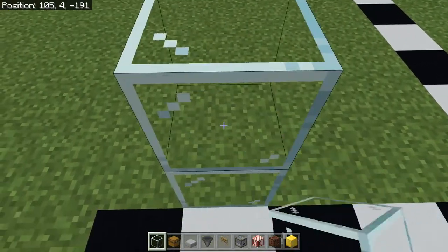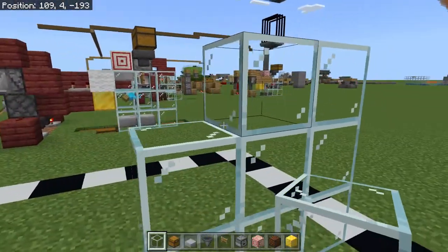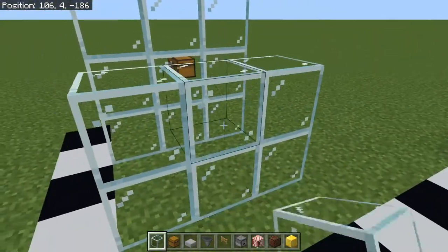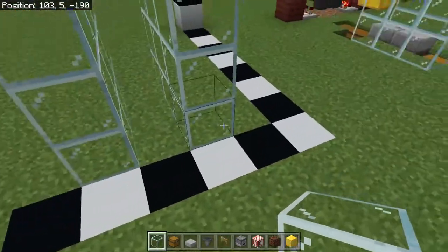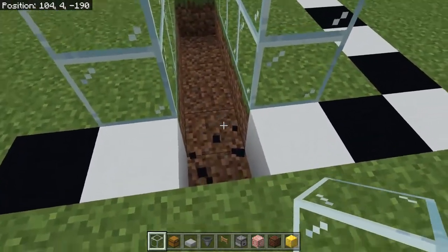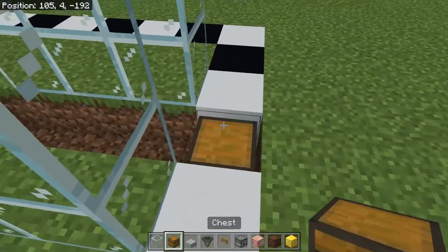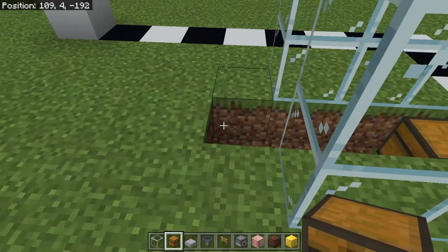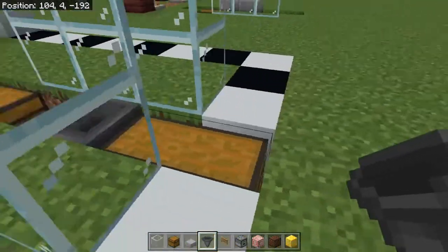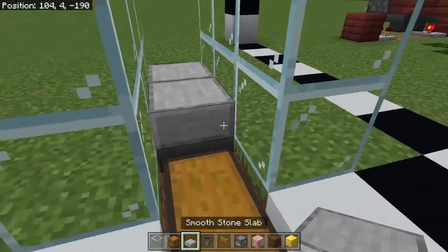To start off, we're going to do three blocks high, three blocks out, giving yourself a nice little nine-by-nine wall. We're going to repeat this over here. Then we're going to dig a little trench here — this is where it ends — and we're just going to put our chests in here. Then put your slabs on top of those hoppers.